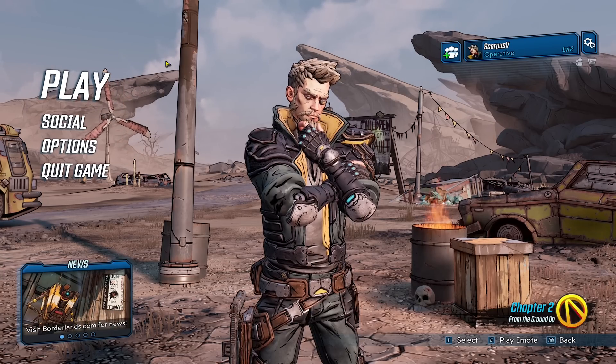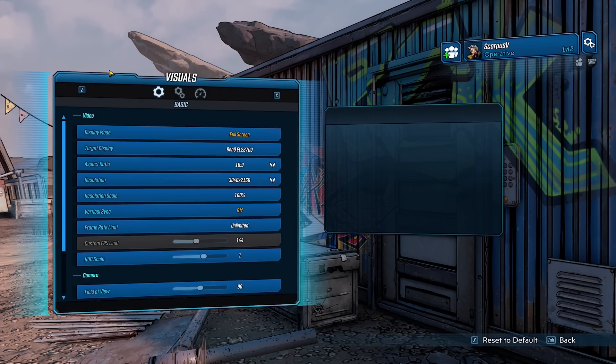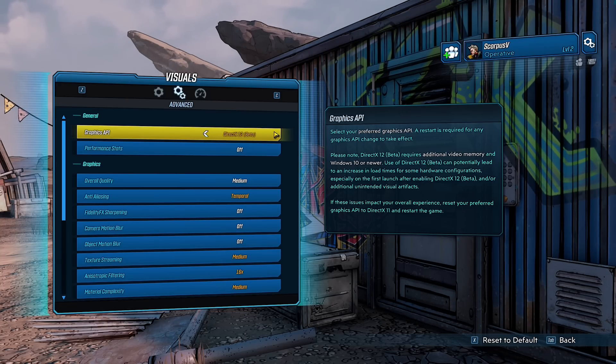I've spent the last three days doing nothing but testing the game, and that means lots of blue bar graphs. For all this testing, I will be running the game in DirectX 11 mode because I found overall it was smoother than DX12, which is still labelled as Beta and therefore in development.